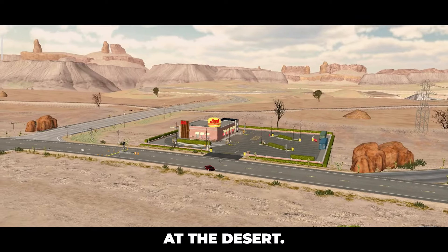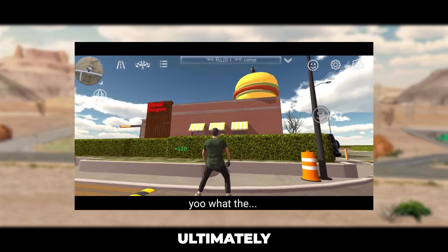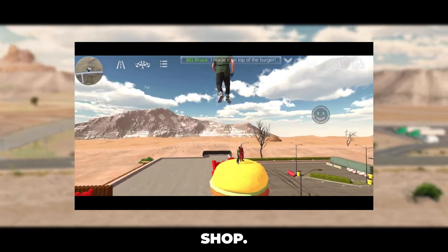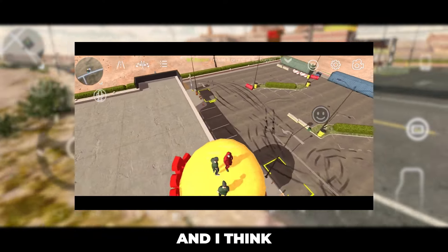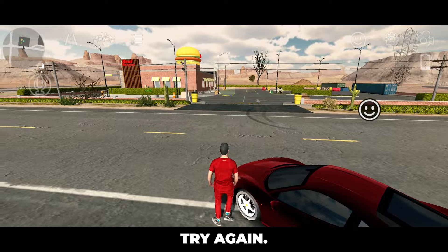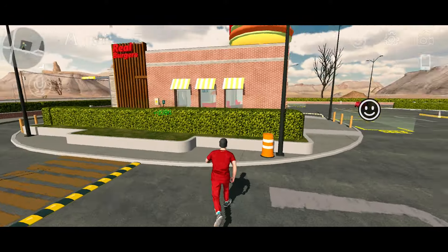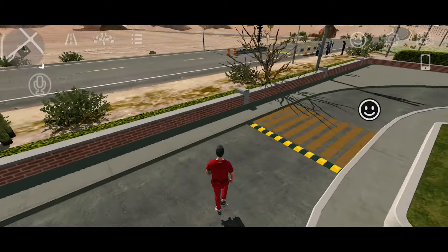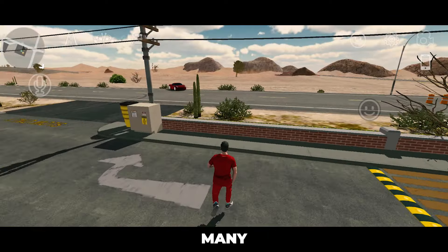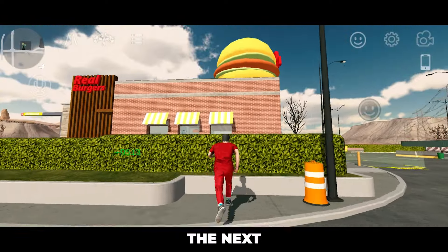Next, we are now at the desert. I'm going to try this old trick where you can jump so high you can get on top of the burger shop. I think I've tried this before after a while and I think it doesn't work anymore, but let me try again. After many attempts, I can say this doesn't work anymore. Up to the next old trick.